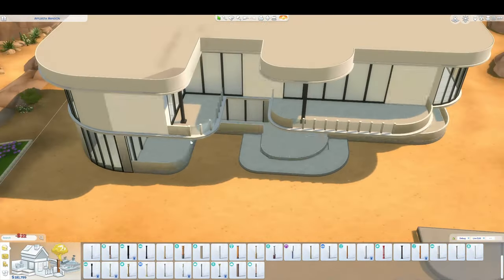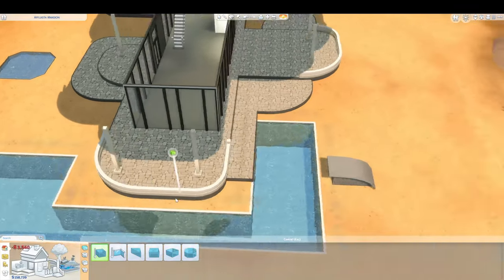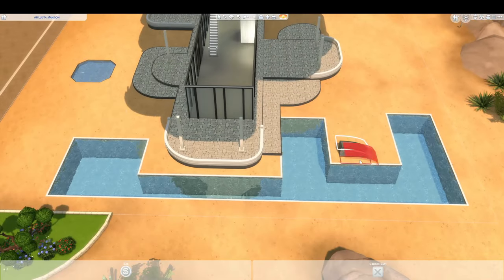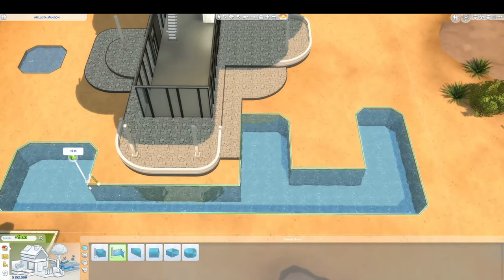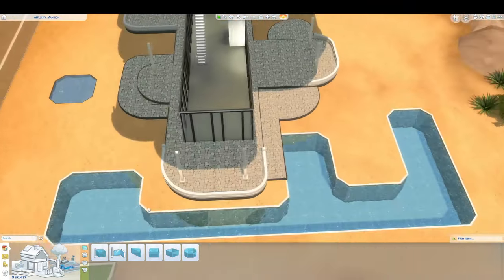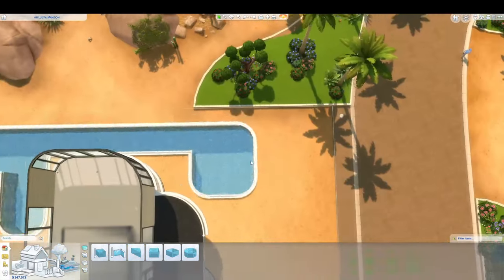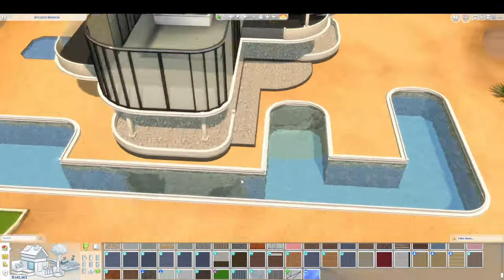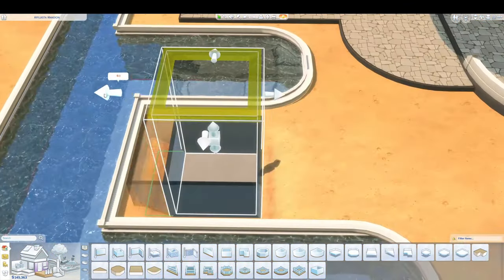Right now we're just going through trying to figure out the exterior. I had a vague idea of where I wanted things to be but more or less it was a work-it-out-as-you-go type thing. I really wanted to try this trick where you create a separate floor, put a trim on it, and lower it to create curves on top of the pools — it does look really good.